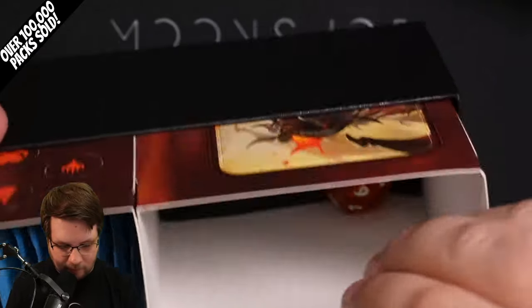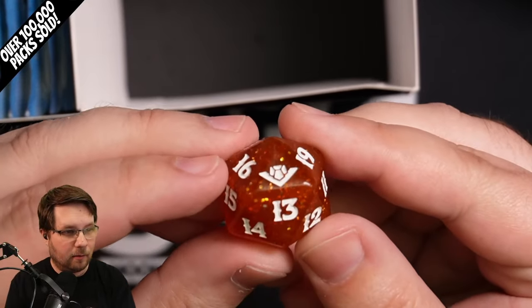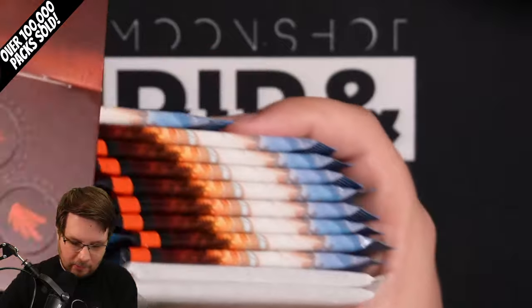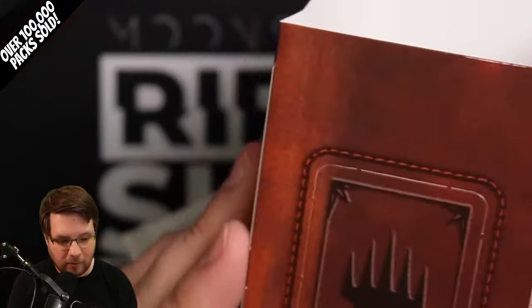Here's the inside of the box. You get — wow — this dice looks really cool. It's got like sparkles in it, glitter maybe. An amberish color die, pretty cool. And then you get all these packs and lands. These look very thematic — that's what the dividers look like. So there you go, Myth.